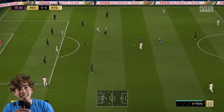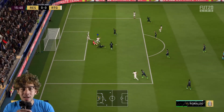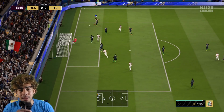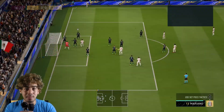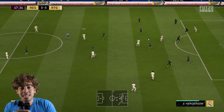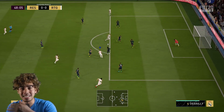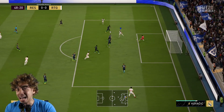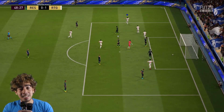Next, his passing — one aspect of his card I really enjoyed. He has 92 vision, 93 short passing, and 90 curve, so in and around the box this guy is a playmaker. When opponents see this card on your team they're going to double mark him and pay all their attention to him, but he has the ability to punish that by bringing other players into the game with his dribbling and passing. He also has really nice long passing at 86. Overall, his passing is a 9 out of 10.